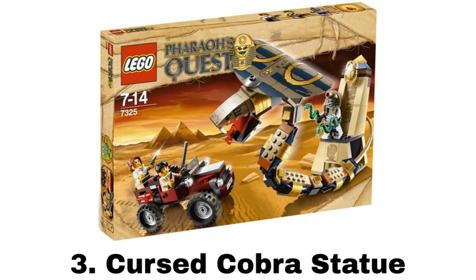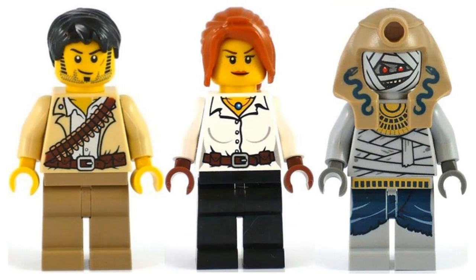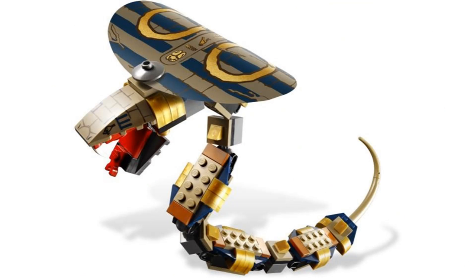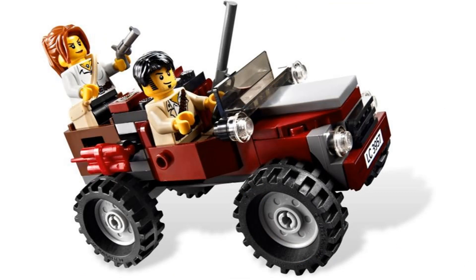Number 3 is Cursed Cobra Statue. It comes with 3 minifigures: Jake Rains, Helena Tovas Gvaling, and a Mummy Warrior. The main build is the Cobra Statue. The Cobra can come alive and separate from the main stand and it looks pretty cool with nice pieces and good moveability. It also comes with a car with multiple seats and a crate in the back.